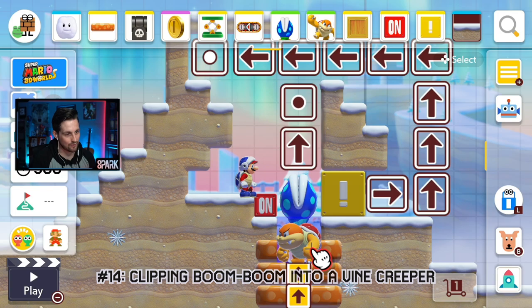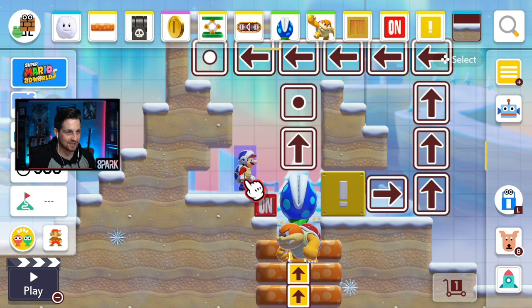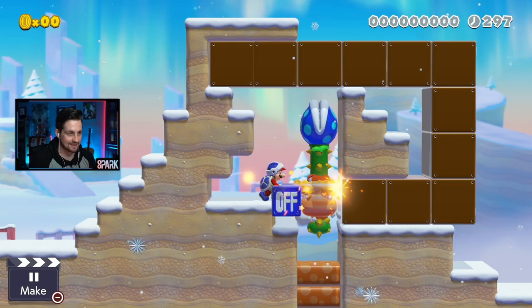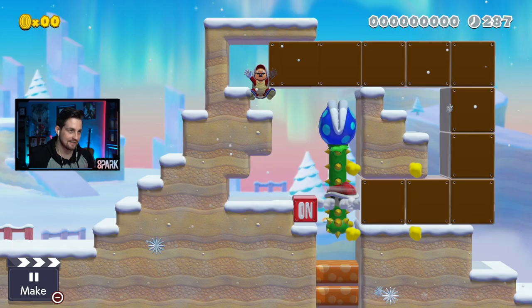Glitch number 14: we're going to use these mushroom bounce platforms again, this time to clip a boom boom into a vine creeper right here, which can have some interesting effects. Like a constant repeatable on-off switch, and if you hit him and damage him, he gets into this spin mode that he never comes out of — he'll just get stuck there. This could lead to some interesting trolling.